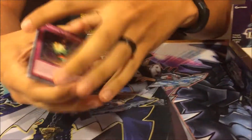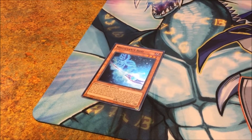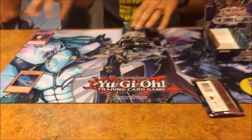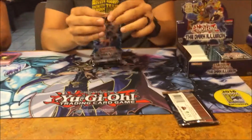Flip the cards upside down. Alright. This set's still pretty new. So - Magician's Rod. Well, it's a holo, so that means there's a super on that top one.